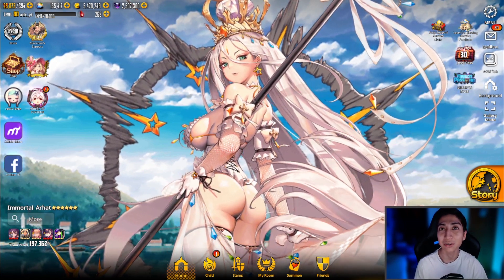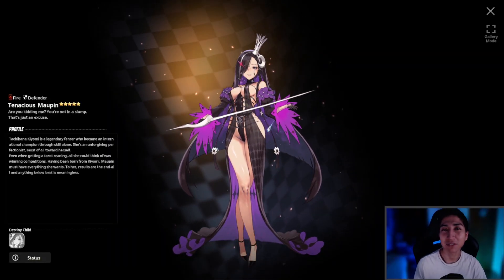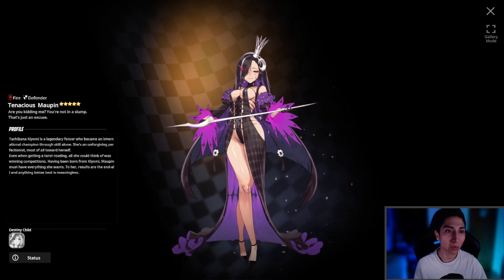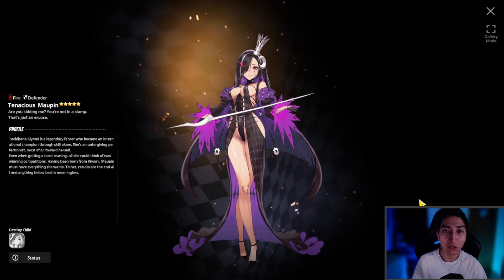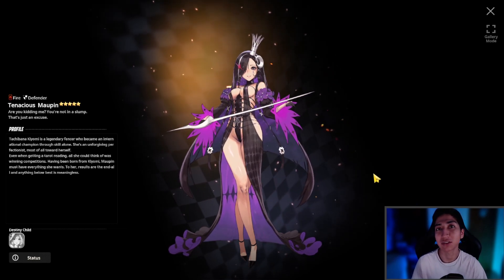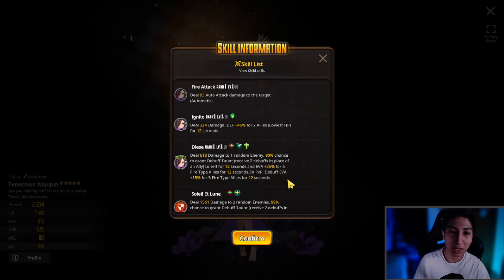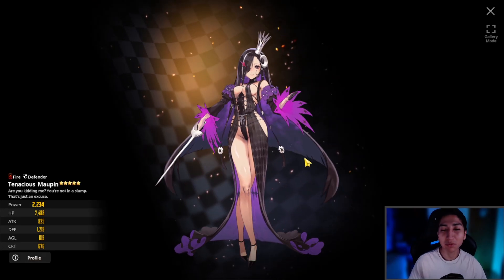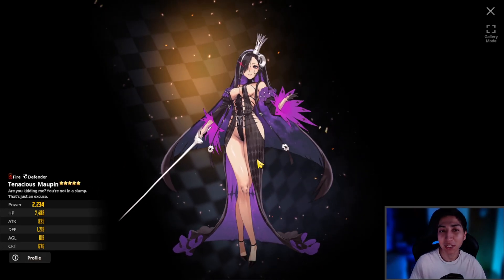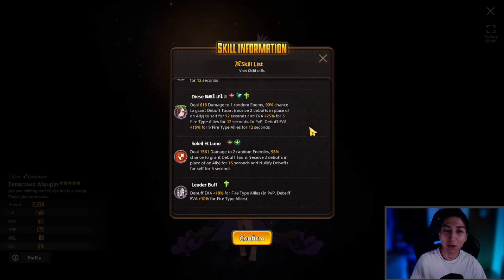Here is the newest five-star fire type defender Maupin on the screen right now. We have a beautiful looking five-star fire type defender and I love the design they decided to go with — she looks amazing. We'll be summoning for her in today's video and save Bradamante summons for the second summoning video. Here is the skill set of Maupin, and there's the live 2D animation of the E-class costume looking amazing.